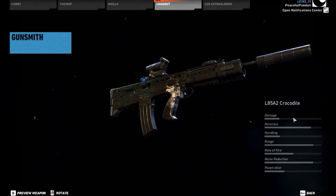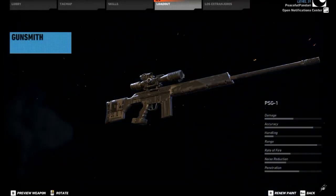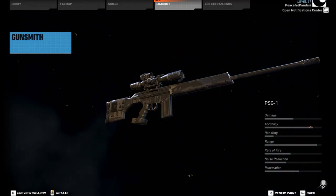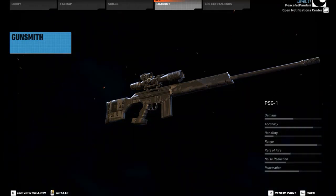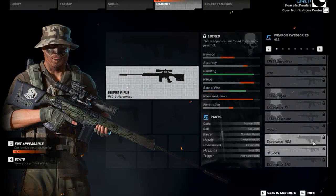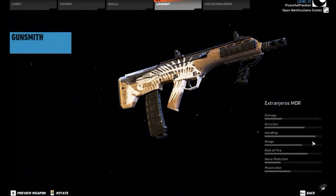Next is the normal PSG. The other one was unlocked through Uplay and was a named variant — this is just the regular one. I kind of like it; I used it in the Let's Play if you want to check it out, but it's nothing too special. There's a cooler sniper at the end. This is a cool variant of the Extranjeros MDR with a bony and scaly camo.